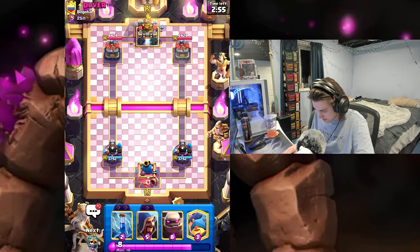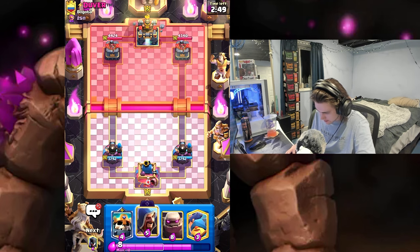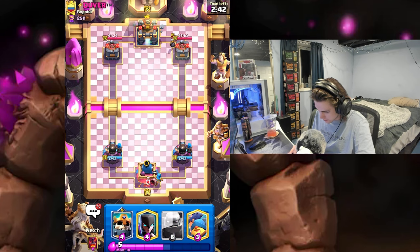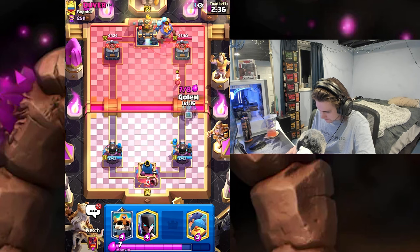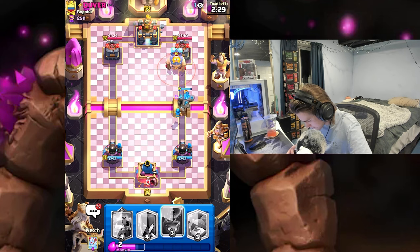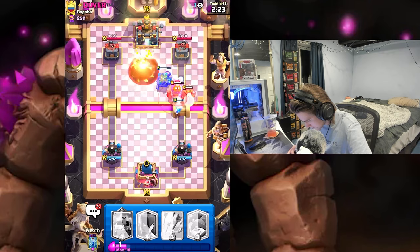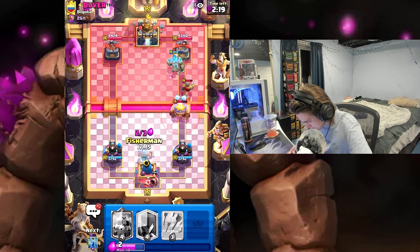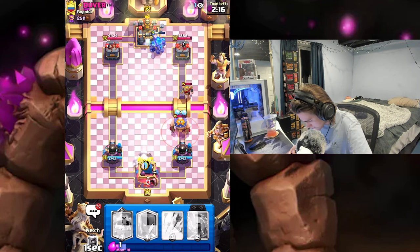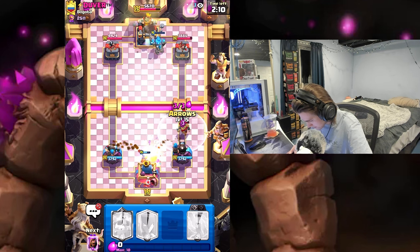Alright, we've got Duver — good luck to you. Regular princess tower. Just gonna zap. He goes Bomber — I will just cycle my evos. Gonna go Golem since he did that. If he goes with the building we got Void ready. He does — easy Void, easy money. Should be a ton of tower damage right here. Let's go Fisherman for this E-Giant. I think we should activate the king tower — I'm gonna have to arrow this.